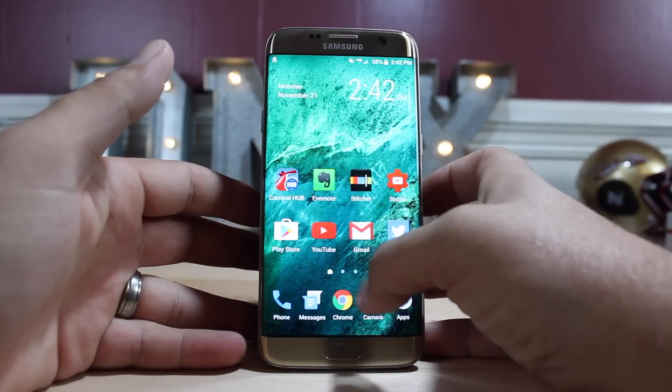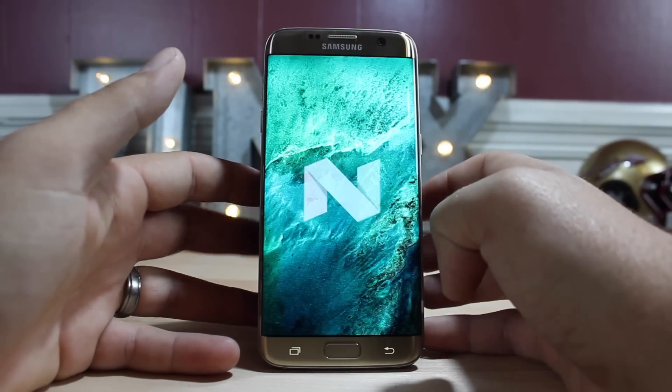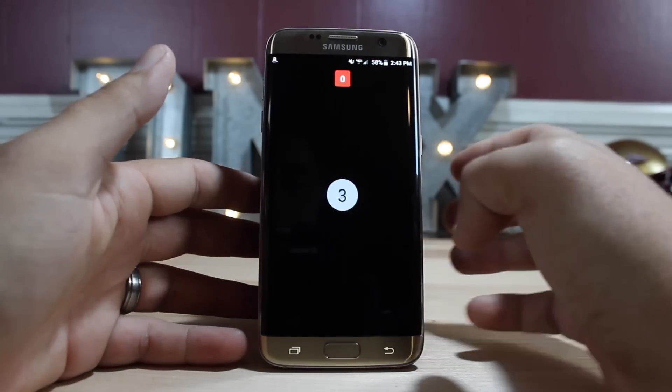So the first thing we'll do here is hop into settings. We'll go down and click on that Android 7.0 build number and you guys can see that we are on the official Nougat build, and here is the easter egg.